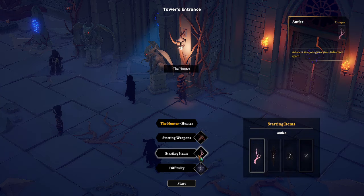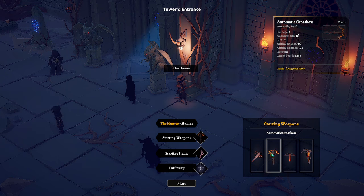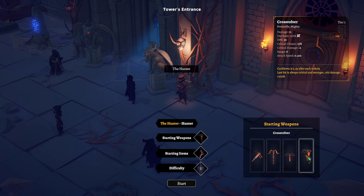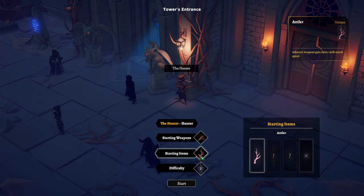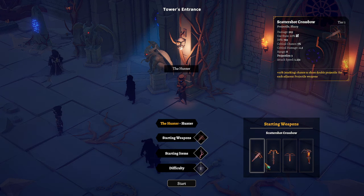These look like I can change. There's scatter shots, 10% stacking damage, double projectile for each adjacent projectile weapon, rapid fire crossbow, adjacent melee weapons — but that won't help us because we can't equip melee weapons. There's a mechanic where after six shots the last hit is critical and stronger. That sounds pretty interesting. I think I want to go with the rapid fire, or maybe just the standard scattershot crossbow. Let's leave it on the standard scattershot crossbow.